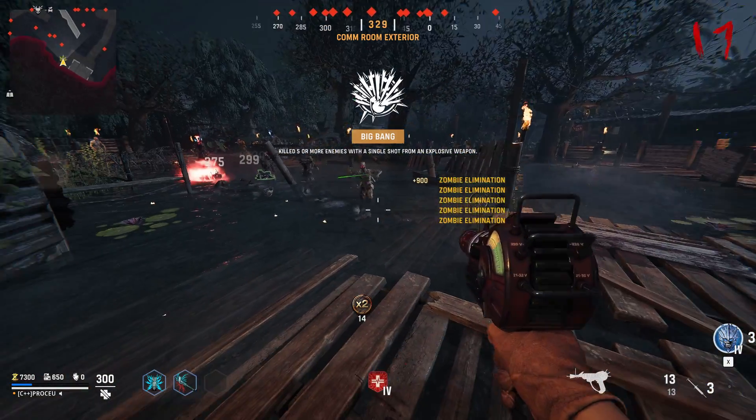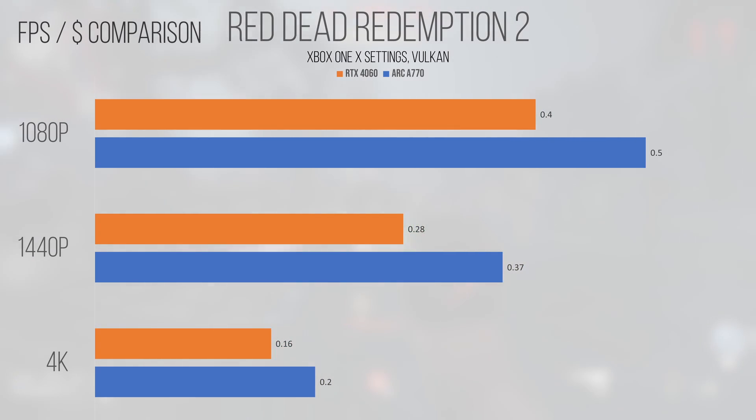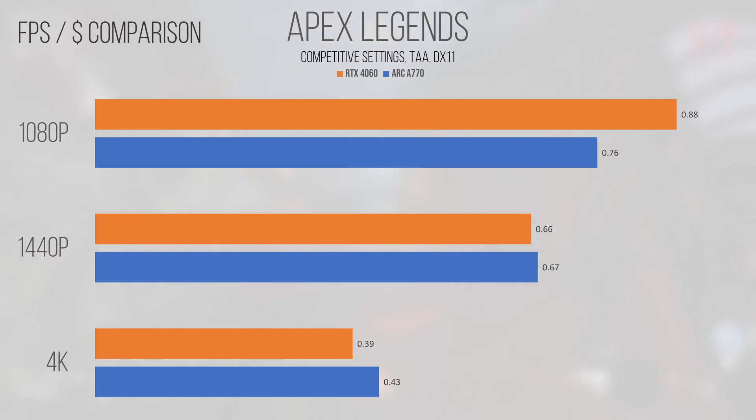Starting off strong with the A770, games like Apex Legends, Cyberpunk, and Red Dead Redemption 2 really let the card flex its muscles. Red Dead 2 was easily the most impressive, with the A770 crushing the 4060 at all resolutions in the value metric. Cyberpunk was also a very strong showing for the A770, with a large lead developing at 1440p and 4K, but the 4060 closing in significantly at 1080p. Apex had a similar showing to Cyberpunk, however the lead shown by the A770 was much less pronounced at 1440p.